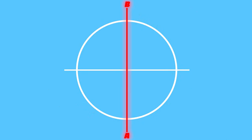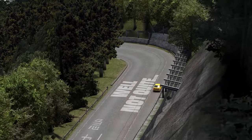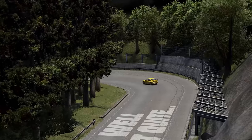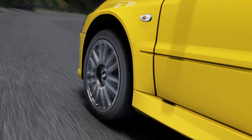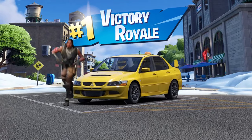On the traction circle there's two axes: braking and accelerating, or turning either way. Because before I teach you how to use it, you need to fully understand how tyres work. So let me explain it in Fortnite terms.